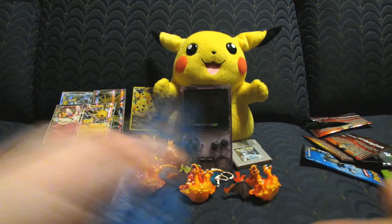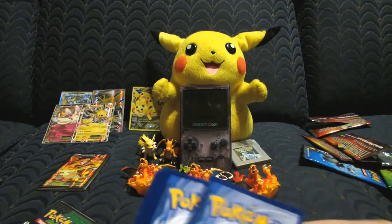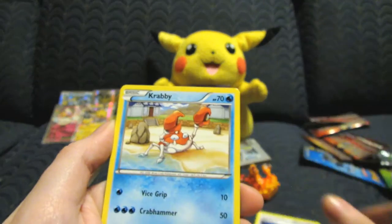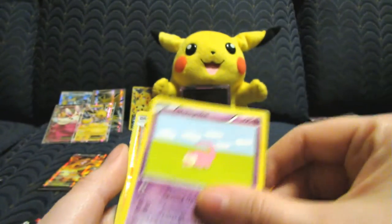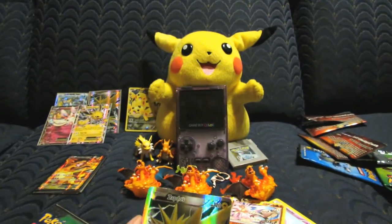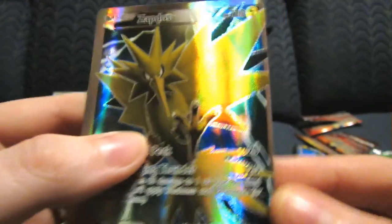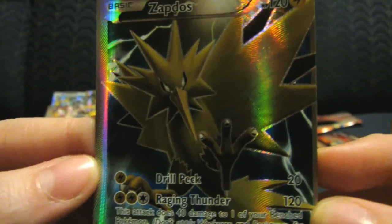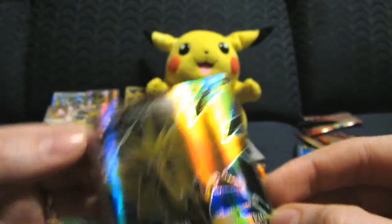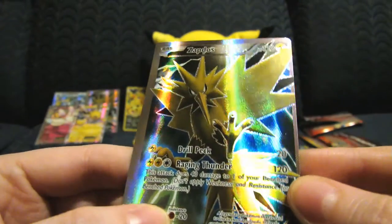We're still not even all the way through this — super awesome opening, I love this set so much. Alright: Fletchling, Max Revive, Red Card, Crabby, Ghastly, Meowth, Slowpoke, Hitmonlee — Gardevoir EX Full Art! Oh my god, look how miscut this card is! Holy crap, look at this side compared to this side. I'm keeping this card as a miscut — that's crazy.